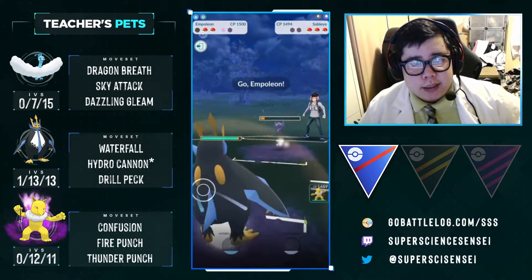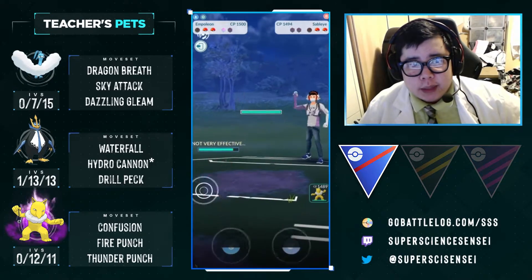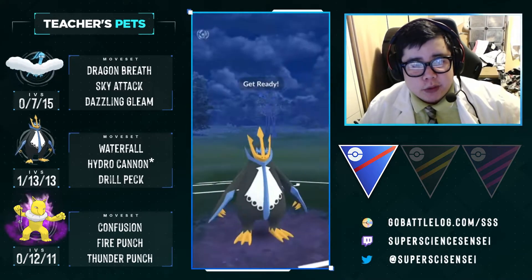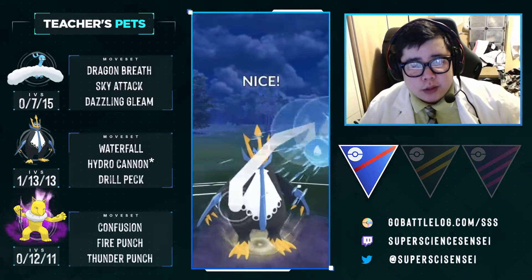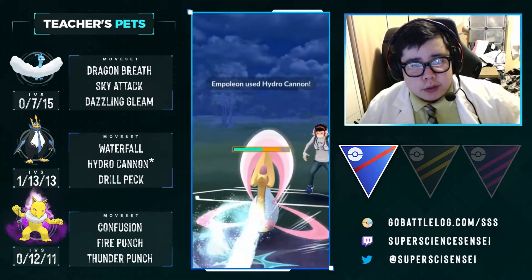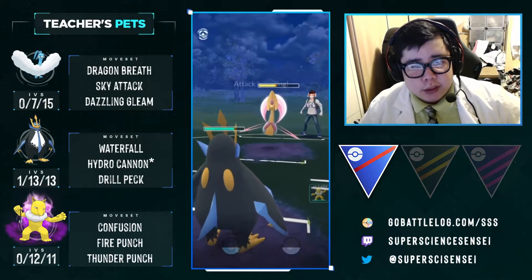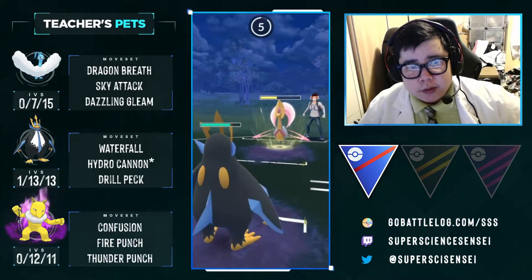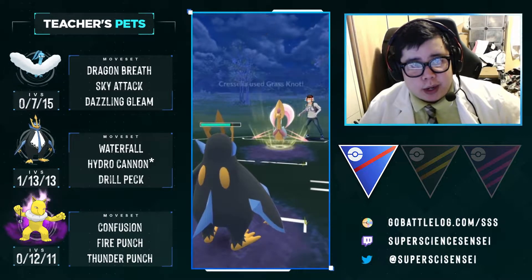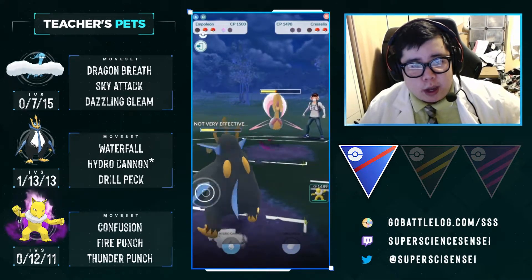Now we actually get to see Empoleon in action. We get two Waterfalls — it takes three to get to a move. They have a Cresselia, but since we are Steel-typed, the Psycut isn't super effective. The best move they can throw at us is going to be Grass Knot, which is neutral. These Hydro Cannons are definitely going to hurt. Since we have a shield, we can probably just take a move, throw our Hydro Cannon, and see what's in the back with Hypno and a shield in reserve.